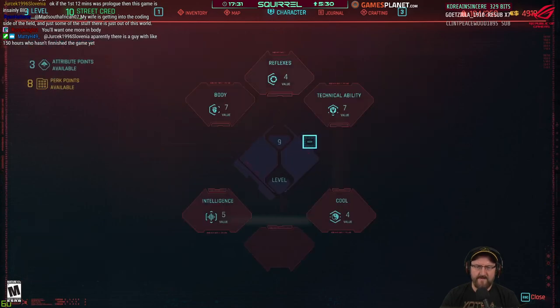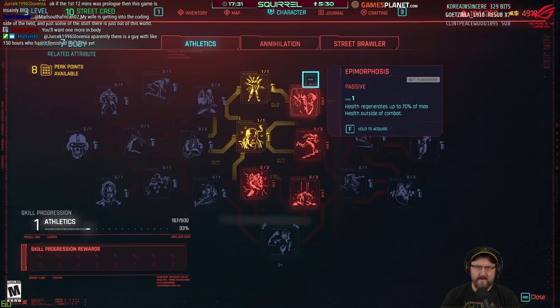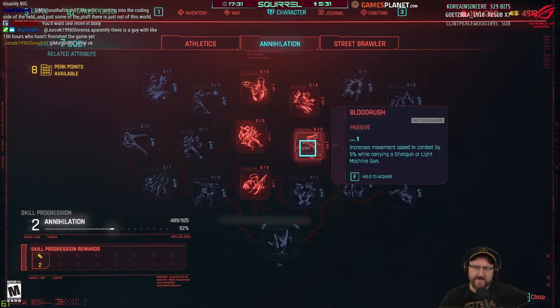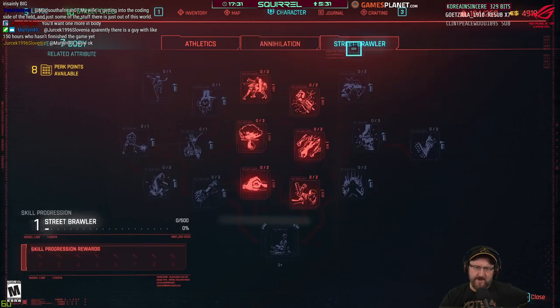This requires a level 5 perk to unlock. Annihilation: increase damage to torsos by 10% — recall shotguns. Shotguns and light machine guns deal 3% more damage. There's so many ways to play this game.